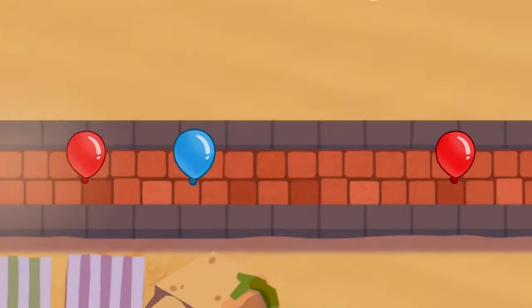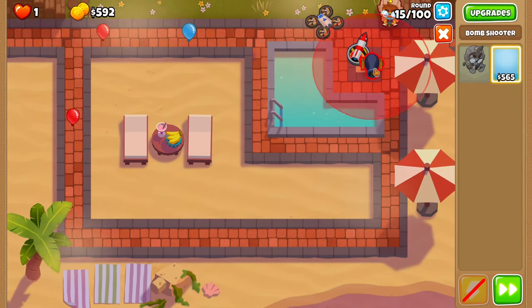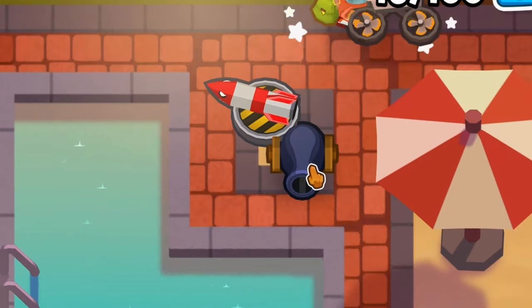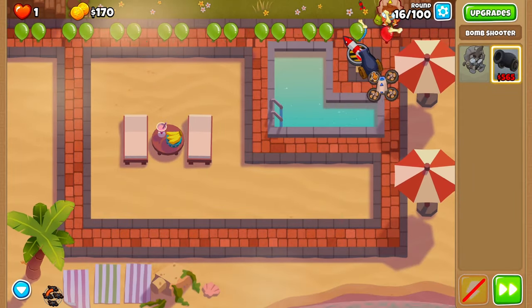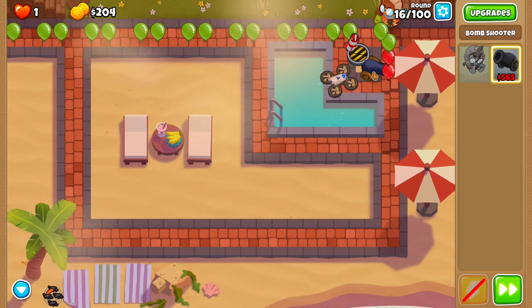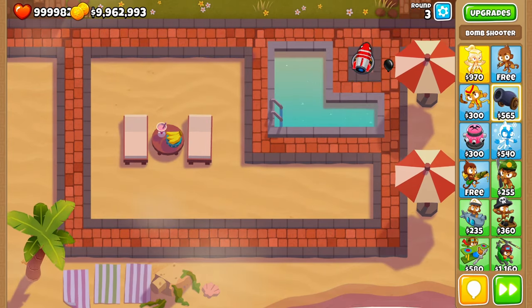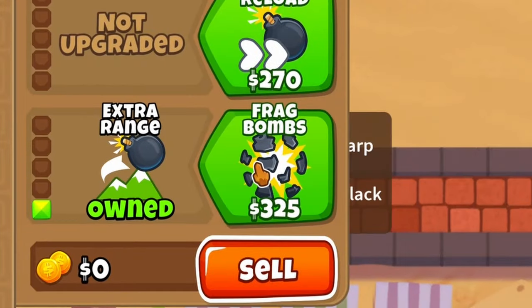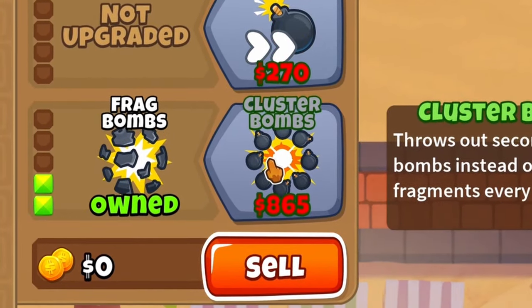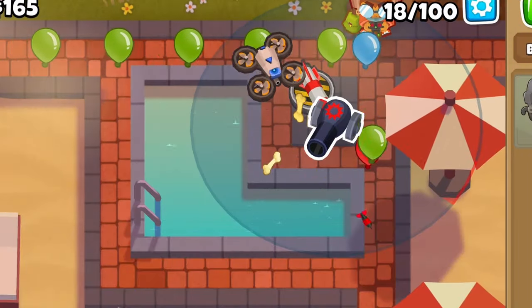Now it's round 15, and these balloons have started to get way too far down the track, nearly killing us. To combat this, we're going to need more cannons — squeezing a second cannon into this gap where I can maximize damage, as each balloon has to pass through this point three times, meaning I have three shots before they can escape. This cannon is going to serve a very important purpose, because cannons are not only unable to pop camo balloons, but they also can't pop black balloons — unless we use the bottom path: shrapnel shots. This causes darts to come flying out of the cannon and pop any black balloons in sight, saving us from an early death.